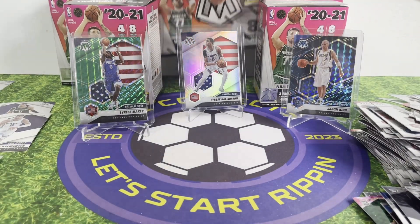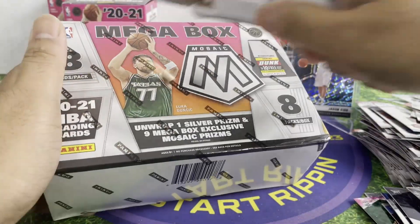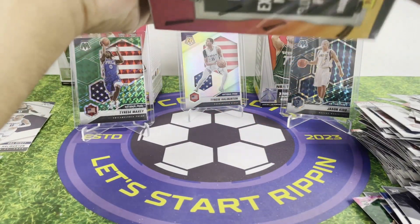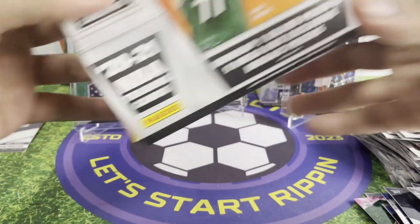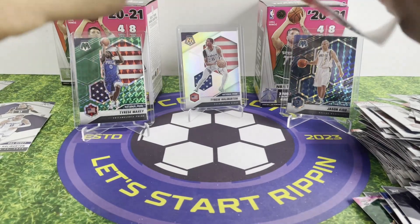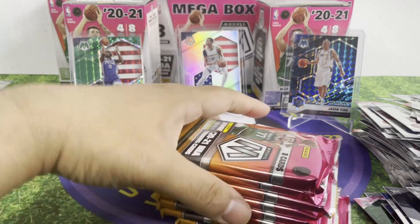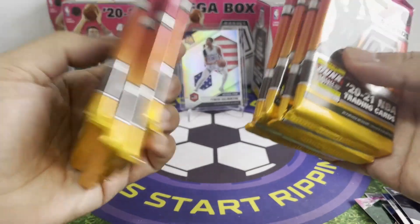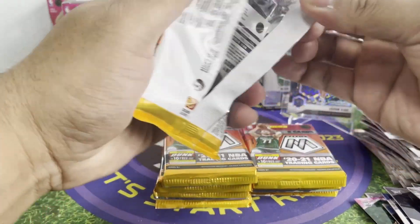The mega box — it's like $50, nothing too crazy. Frankly speaking I always feel that the mega box is just like an extended version of a blaster — it's a bit thicker. We got eight packs. All right, hopefully we get a nice Tyrese Haliburton card.